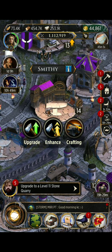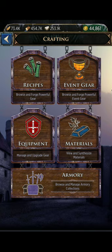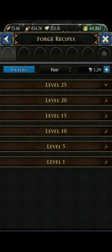If you go into crafting you're going to see: recipes, event gear, equipment, materials, and armory. I'll do a whole video about event gear, a whole video about your materials, a whole video about your armory, and in this video we'll focus on some basics. So if you click your recipes tab...